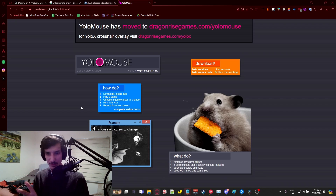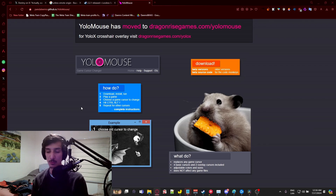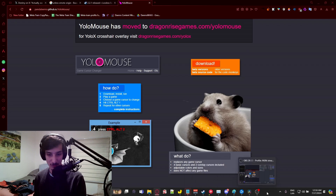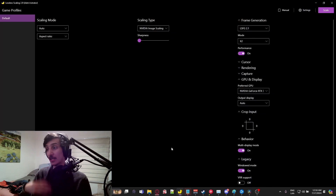You can definitely use YOLO Mouse for that. Also, Blish HUD does not work very well with this software — it will prevent you from getting actual good FPS and it just won't look as good. So if Blish is important to you, you'll have to choose between using this when you're not using Blish. It does work with other add-ons like ArcDPS and Nexus, but not Blish HUD since it's an overlay that conflicts with this.